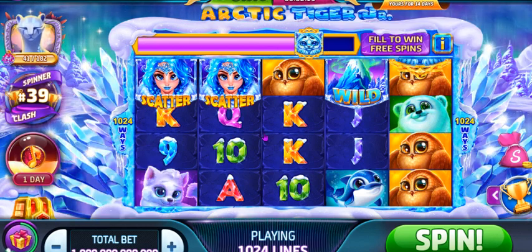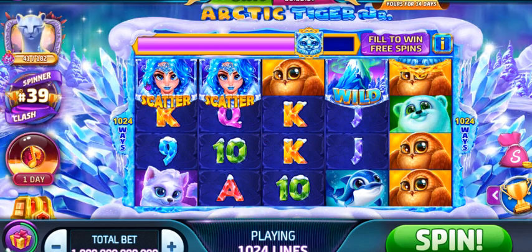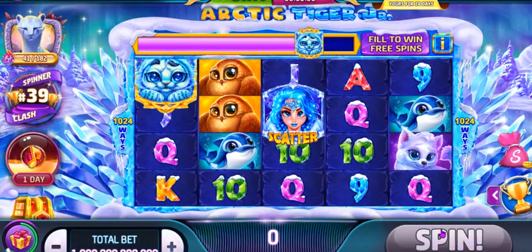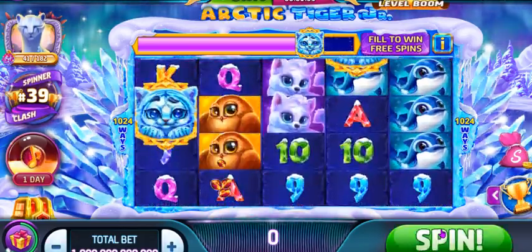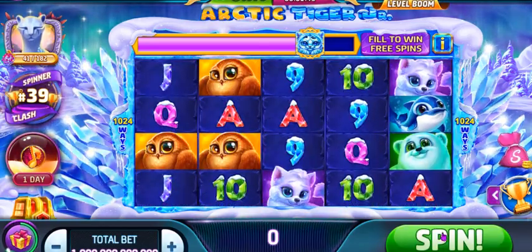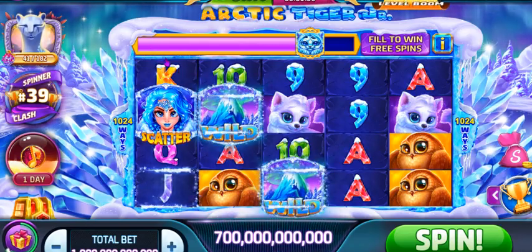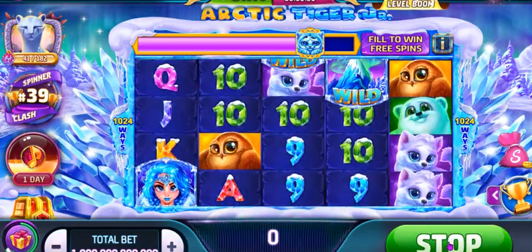What is a little bit different here is this bar at the top. As you're spinning and you get Tigers, those Tigers get added to the bar. Once you complete the bar, you get to go to free spins. If you're lucky and you get a golden Arctic Tiger appear on the reel randomly as you're spinning, it will automatically fill the bar for you — even if you're partway through. That golden Tiger will take you all the way to the end and fill that bar. So that's the second way of getting free spins.